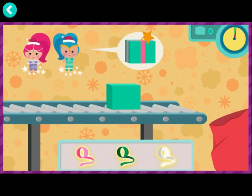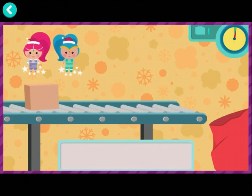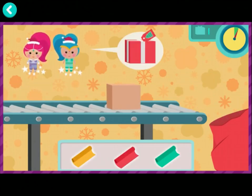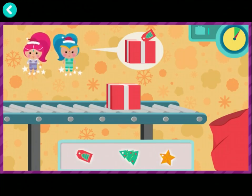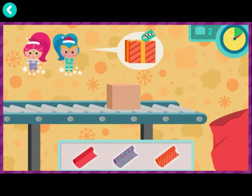Tap the wrapping paper that matches the present. Perfect! Next, tap the ribbon that matches the present. Awesome! Now tap the tag that matches the present. That's some genie-rific wrapping! Ready for the holiday! That's a match! You're doing a magical job helping those genies! Keep wrapping!